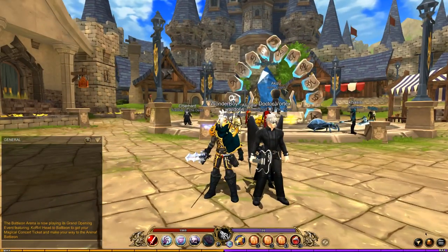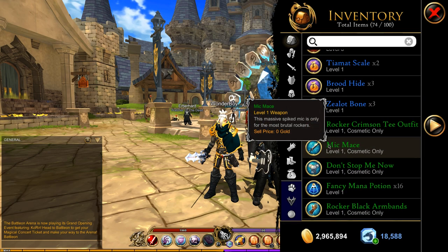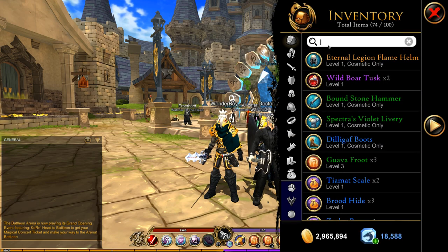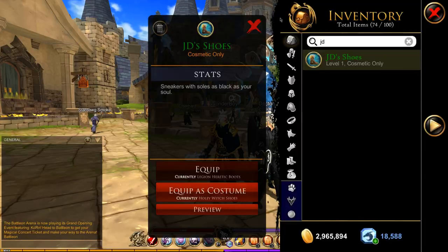So if I go to my bag, you can see we have a search menu along with some other additional features. I did a video on this on the PTR when it wasn't released and this is finally on the live servers. So now you can search in your bag — if we go 'JD', there we go. These are the shoes from the corn event obviously. And you can search whatever you like as long as you have it in your inventory.